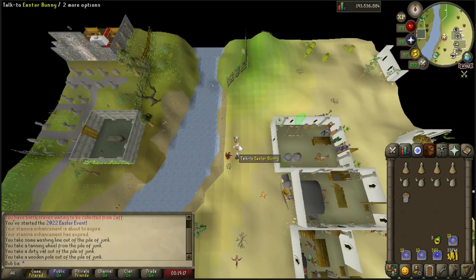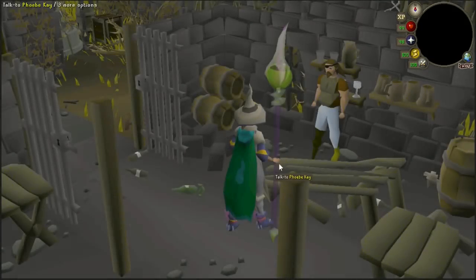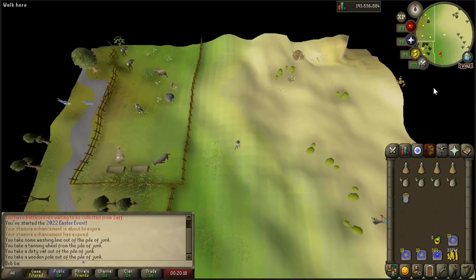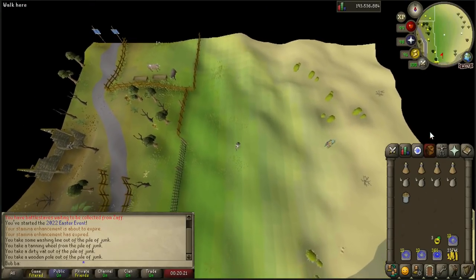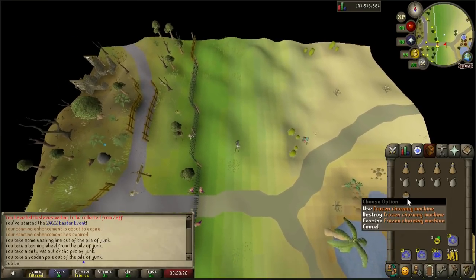Once you have the churning machine, go ahead and talk to the Easter Bunny once more, and another short cutscene of you going to the Ferox Enclave will occur. As the cutscene concludes, you'll find yourself in the exact same north location by the cow pen — all we have to do is make our way south once more. Now we have the frozen churning machine.